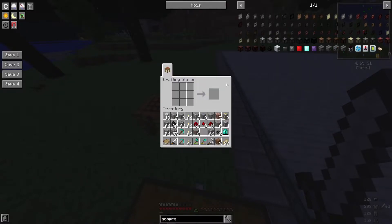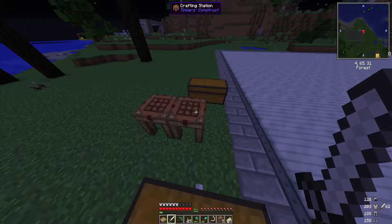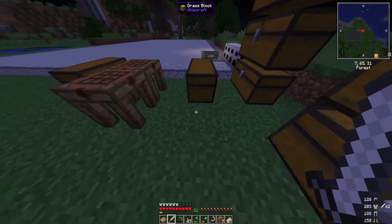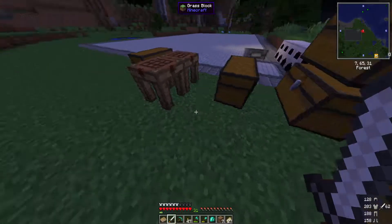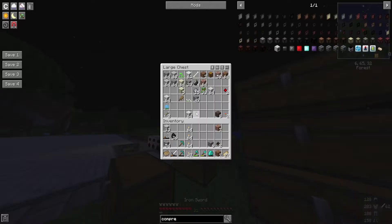We have to make compressed cobblestone and then double compressed cobblestone, and just throw it in here. Wonderful. And then this diamond backpack I have — which I've been talking about — this is basically what I throw any ores that I get into, so that's like my ore bag.